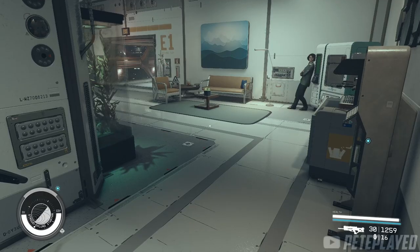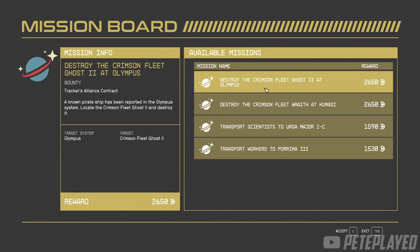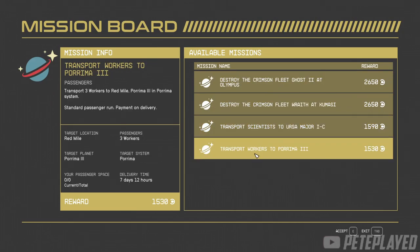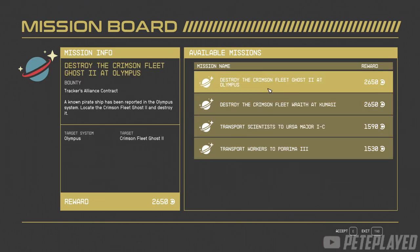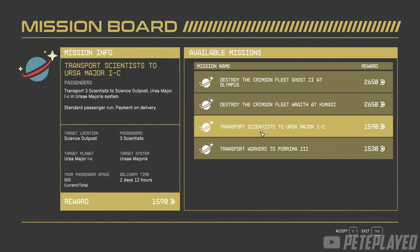Next up are the missions you have to do: one bounty and one passenger. Keep in mind, if you don't have enough space on your spaceship to carry the scientists or workers, you will not be able to accept the mission and you will get an error message.